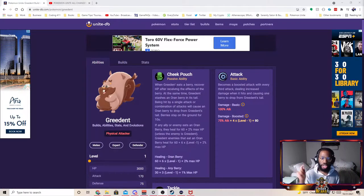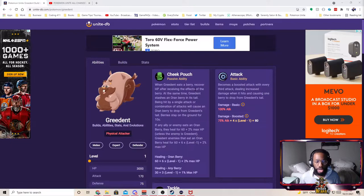All right, let's start with his passive — Cheek Pouch. When greeting eats a berry, he recovers HP. At the same time, Ingredient stashes an orange berry in its tail. Being hit by a single attack or combination of attacks will cause an orange berry to drop from Ingredient's tail. Berries stay on the ground for 10 seconds. If an ally or enemy eats an orange berry, they heal for 60 plus 2% of their max HP. Unless the enemy is greeted, enemies that eat an orange berry heal for 60 plus 6 times your level, plus 2% of max health.